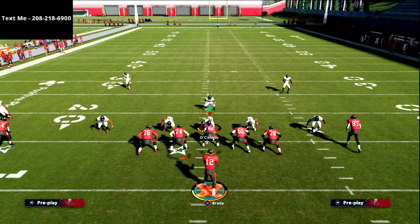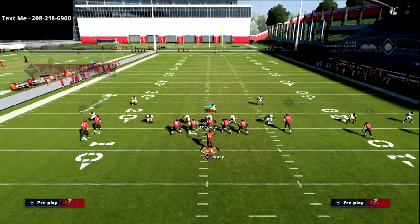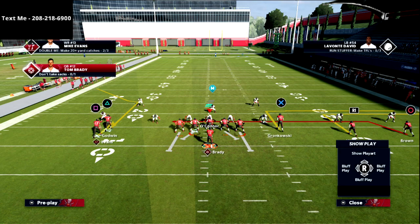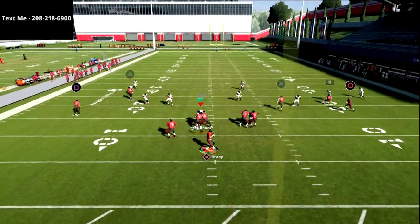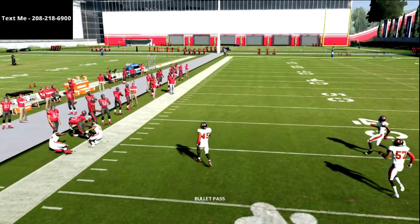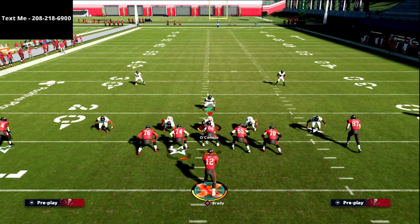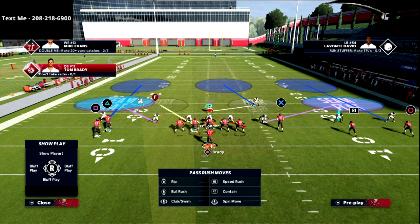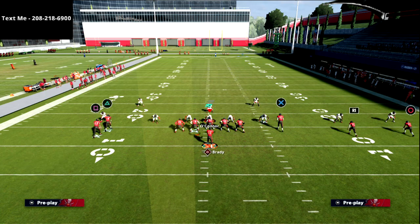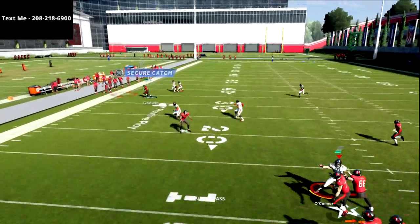All we're going to do is take the square receiver and put him on a hitch, then motion him out just a step or two outside the numbers. The spacing you get is going to be very successful at messing with the Cover 3 style of defense — the meta Mabel defense you often see. I've got my zone drops on 10 and 10. You don't have to motion him out either, because you're already on the short side of the field.